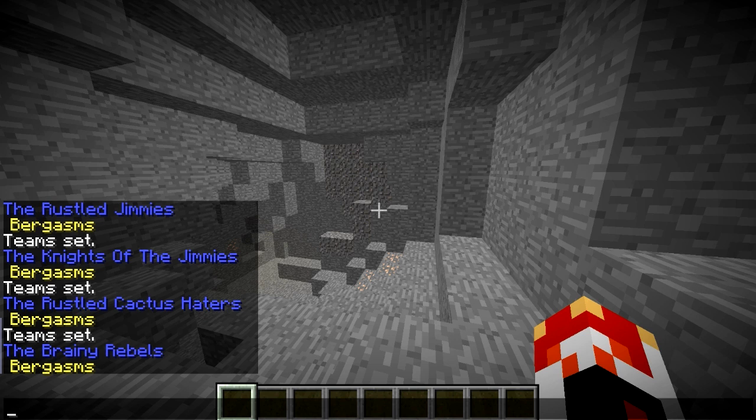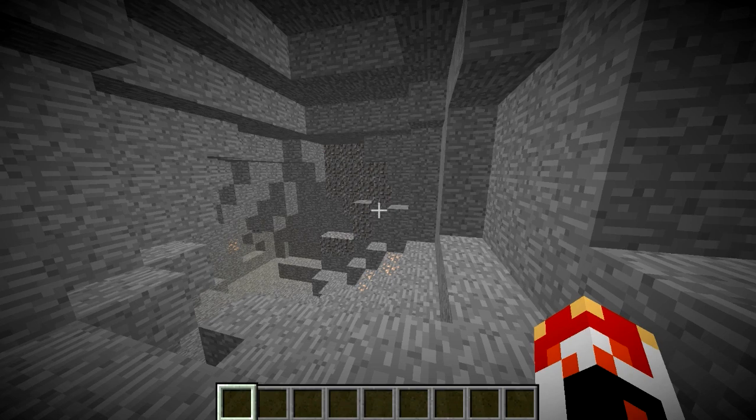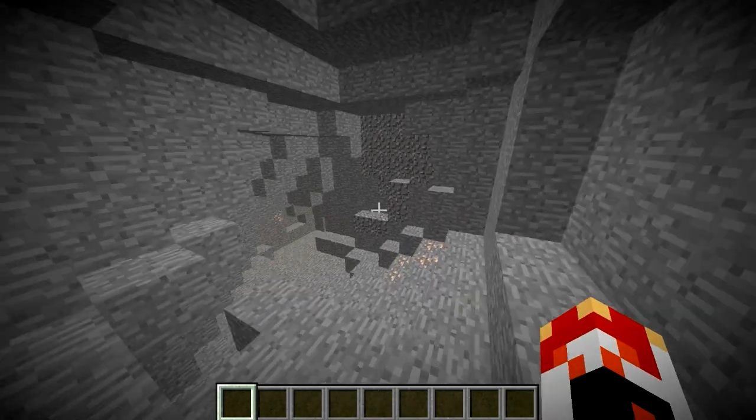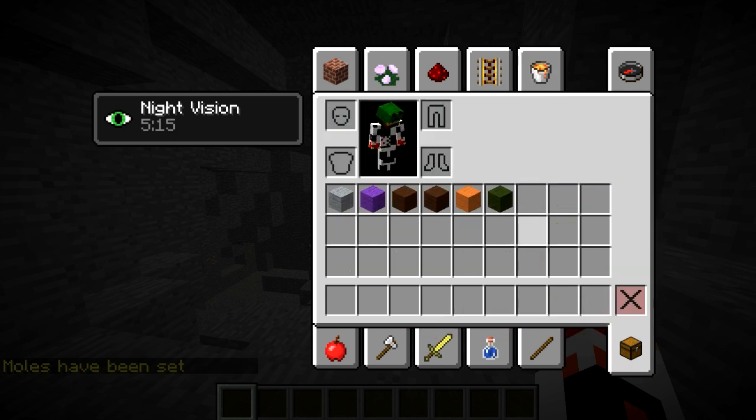The second thing is you guys are probably used to having to do slash set moles as hosts. Well now you can do start game and then the number of seconds until you want the moles to come in — so 60 is a minute, 600 is ten minutes. It goes by server ticks so it may not be 100% accurate, and you can always do slash set moles to override the timer. There we go, moles have been set.